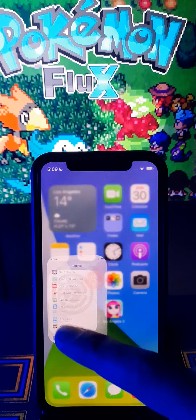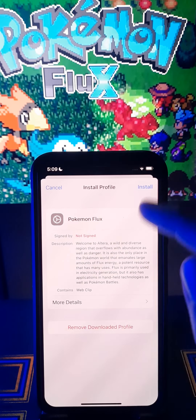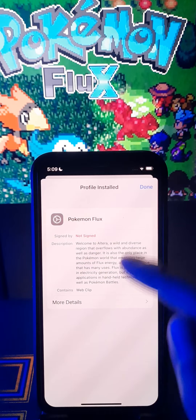Let's go again into settings. Go above. Add profile download. Click here. Click install. iOS version. Next. Install. Install. And done.